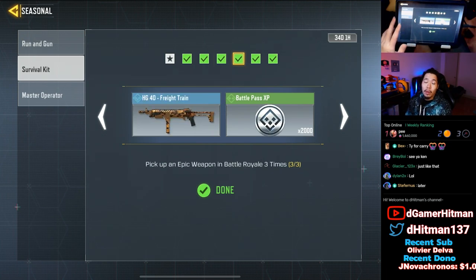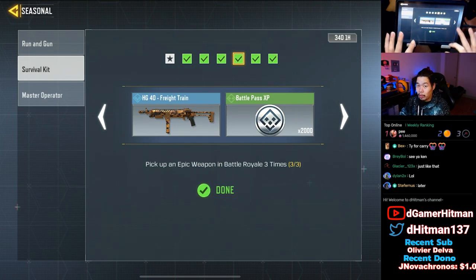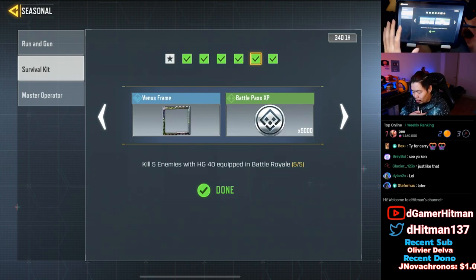For picking up epics: just walk around the high tier zone and pick them up. But if you don't want to die, go to a non-high tier zone and pick up the epics from the ground. You can also potentially use items from the airdrop, but I'm pretty sure 'picking up' means from the ground.